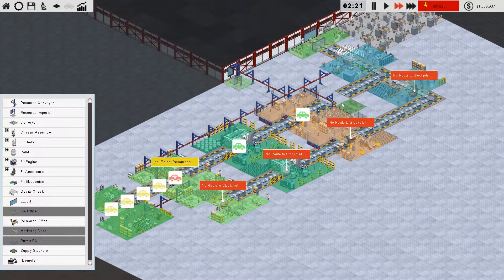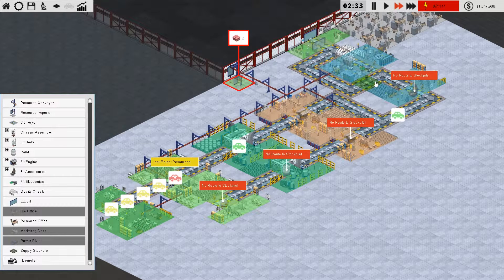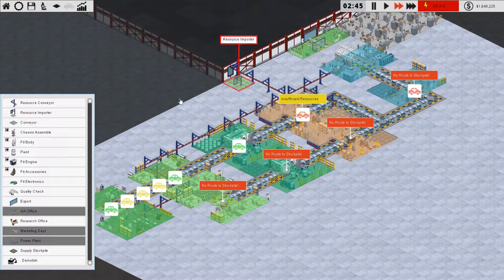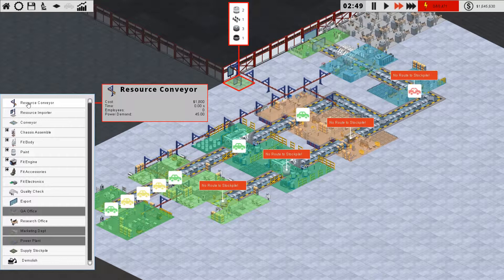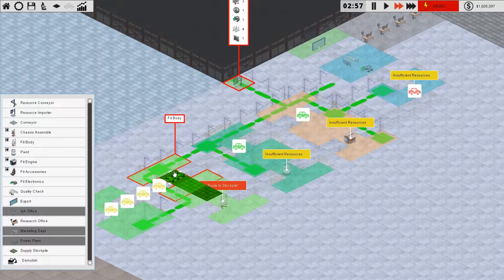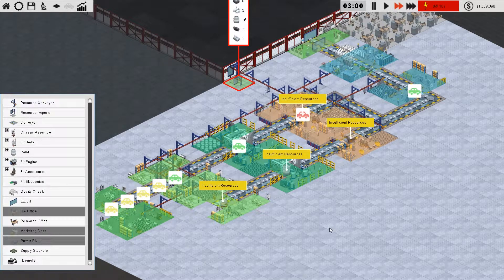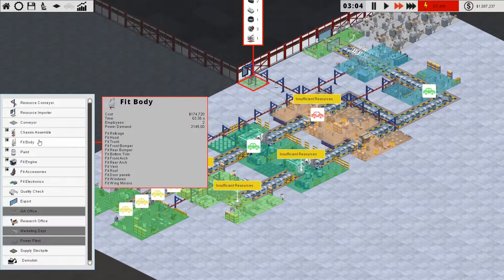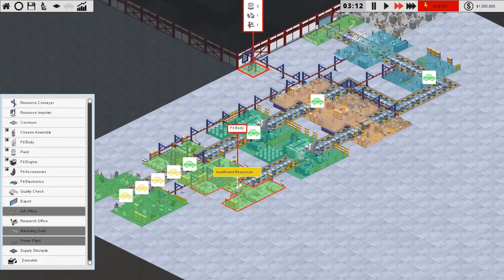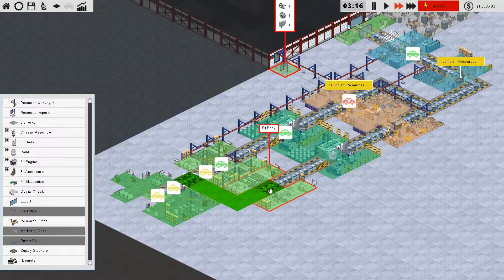This needs to come out and over here, these need to be deleted, and this needs to be re-routed to go across there. That was just a silly bit of planning. We need to supply the resource conveyors out to the stockpile. The importer is now under stress but it'll catch up. I did come up with a good design before — I forgot to put the conveyor in there.